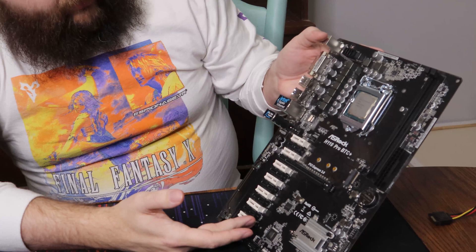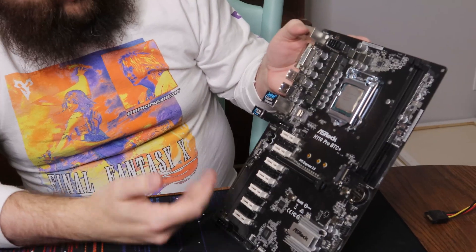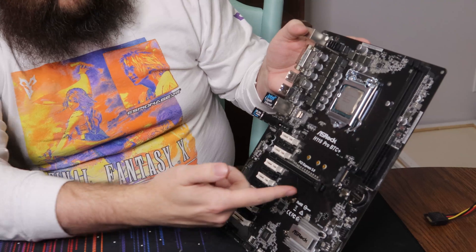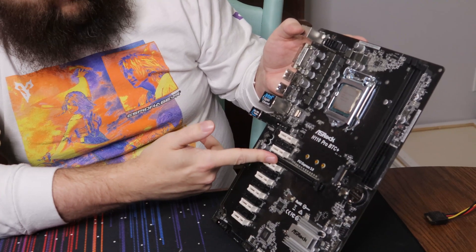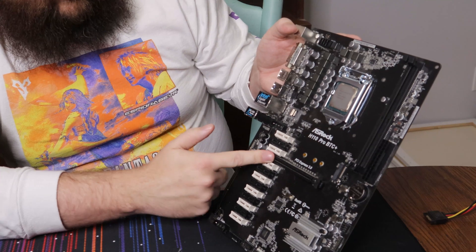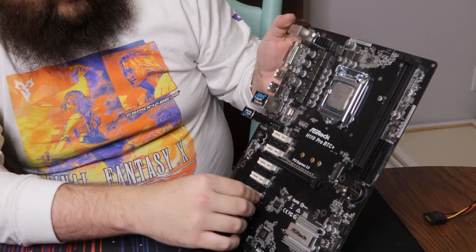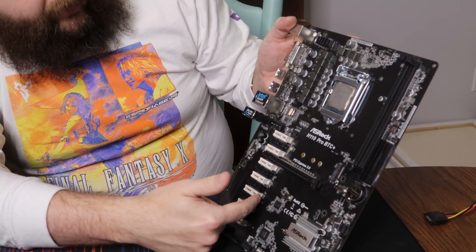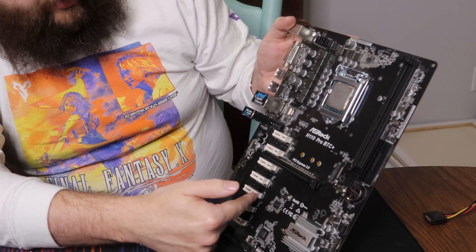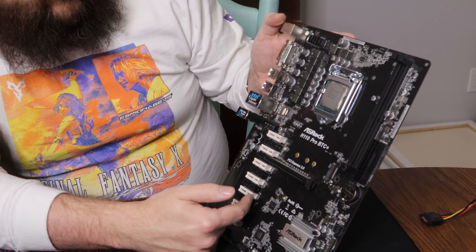One of the weird things about this is you would expect on your gaming graphics card you need to use the big x16 slot. But when you're only doing mining, you don't necessarily saturate all the PCI lanes. So you can use each of these slots individually as PCI x1 slots and even actually underclock them all the way down to PCI 1.0 to get your graphics cards more stable.